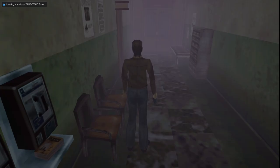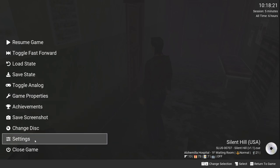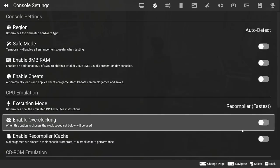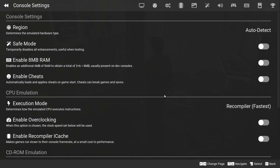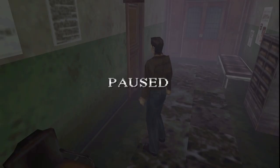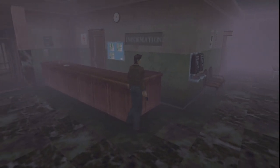This is the next spot where you don't have to actually change any of the graphics — you just have to make sure that you don't have the overclocking on, or any of the disc seek or read speed increased, because the cutscene will get stuck and not play properly before you talk to Kaufman here in the hospital right at the very beginning.